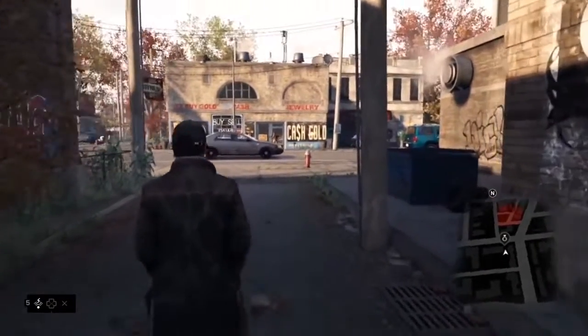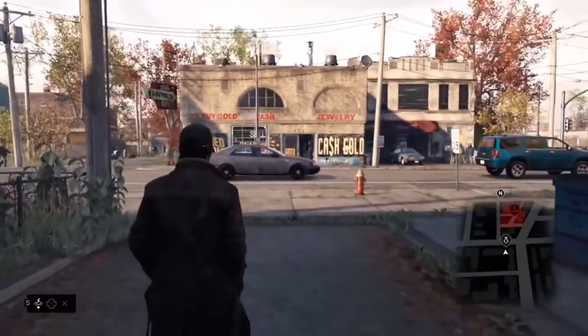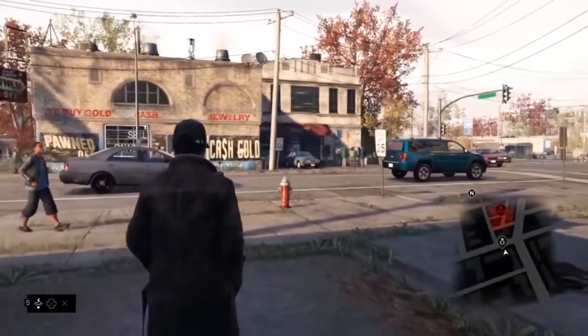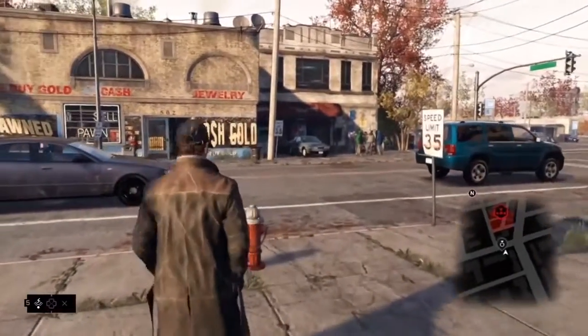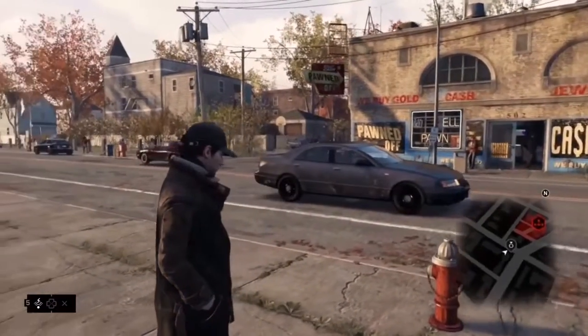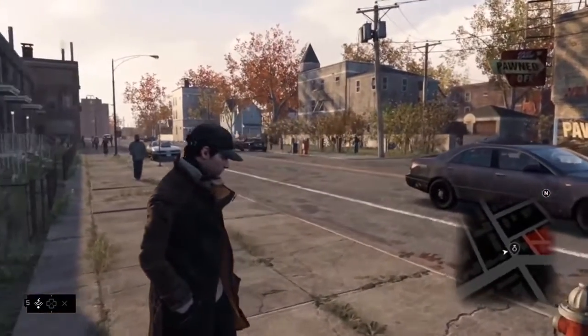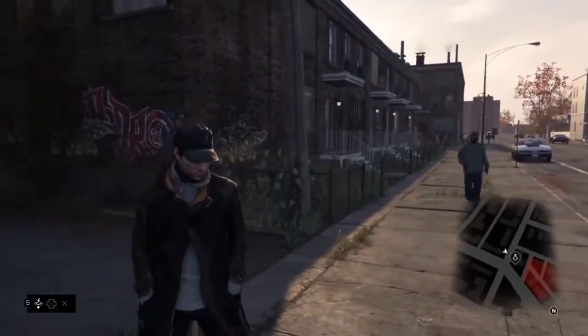When creating the world of Watch Dogs, we wanted to stay true to the city and give a unique flavor to each and every neighborhood, not only in terms of the architecture, but also in terms of the people that you'll encounter and what is happening in their day-to-day lives. In the Wards, you'll see working-class citizens, rusty cars, gang members, abandoned houses, and low-grade pawn shops. It's really not the kind of place that you're going to want to be alone after dark.